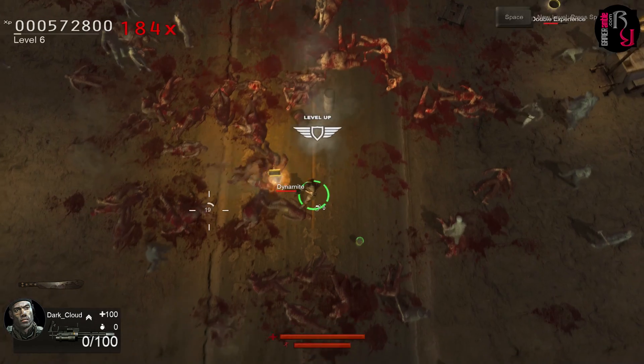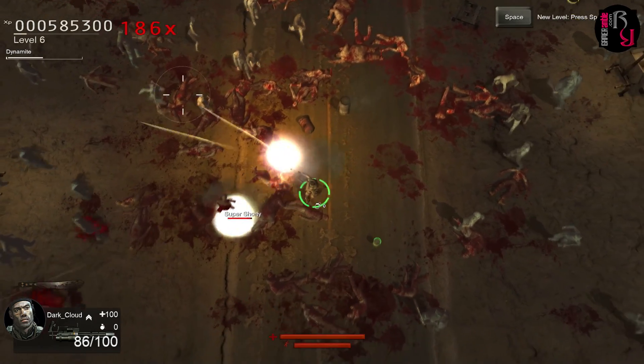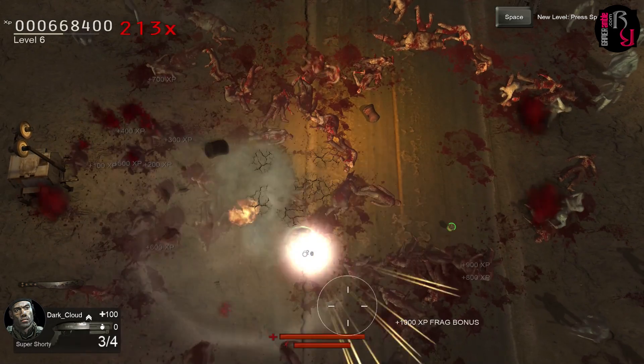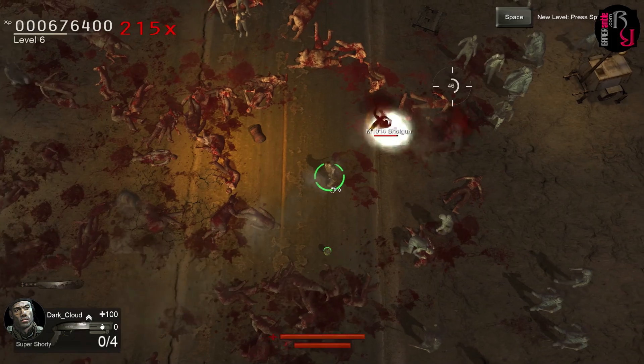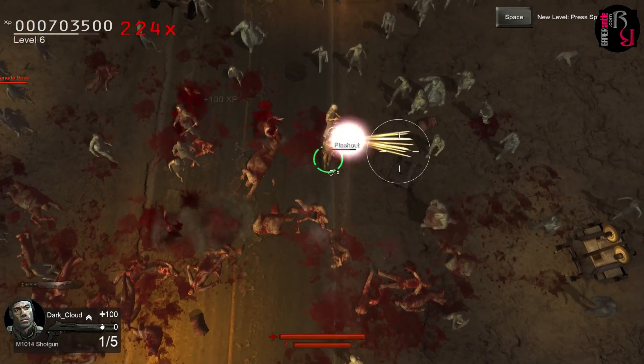Nation Red is an arena-based shooter in the mould of genre classics like Crimsonland, where your only purpose is to survive the close-quarter fighting with zombies for as long as possible. The game features several different modes, as well as difficulty levels, but it's definitely the most fun in co-op with friends, which can be done locally or online.